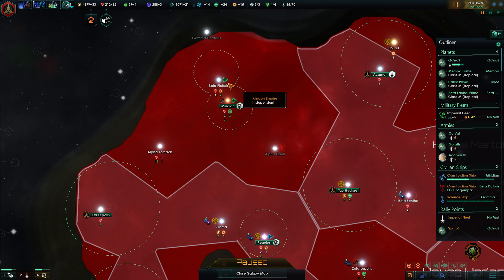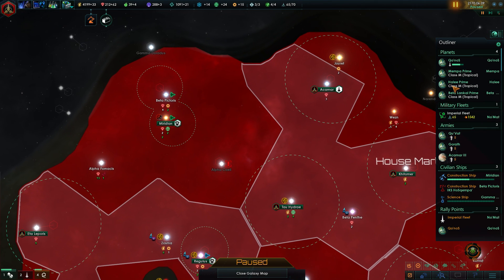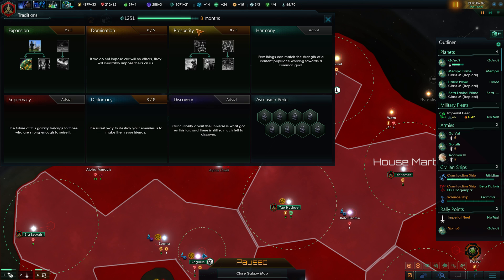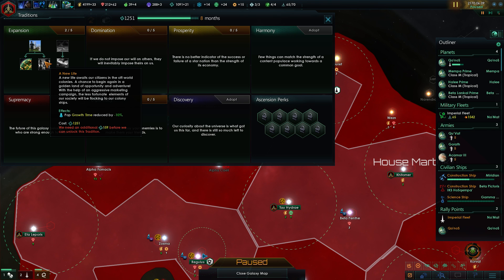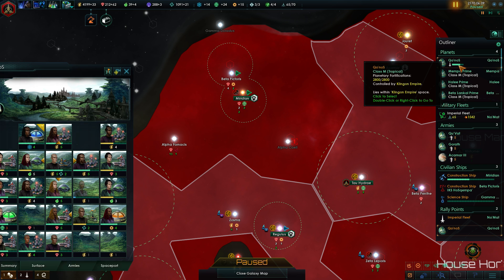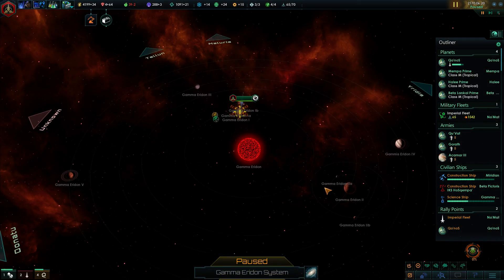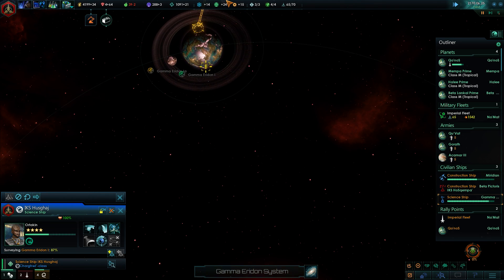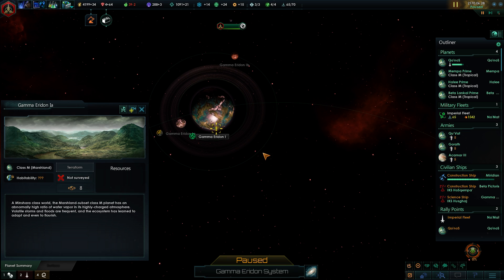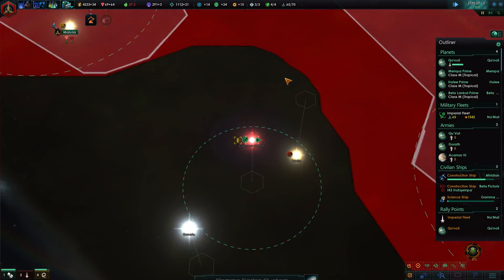Got another research station going in that system — more engineering research. I want additional mining stations. In eight months we'll unlock something else — increasing pop growth time. I'm gonna keep the minerals to queue up a colony ship on Chronos. I want that planet. The science ship is surveying it, so I'll be able to settle it soon. What is that one? A marshland Minshara class world with an abnormally high ratio of water vapor in a highly charged atmosphere.